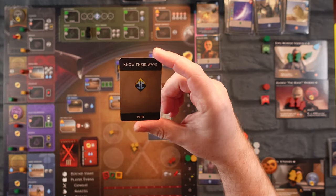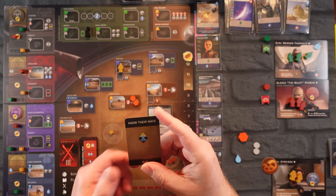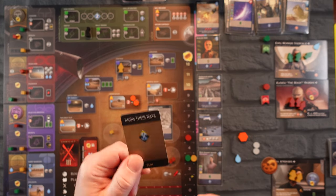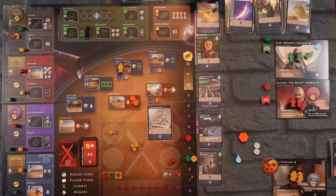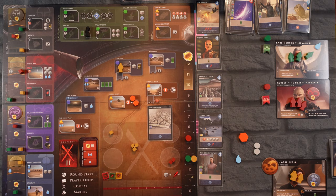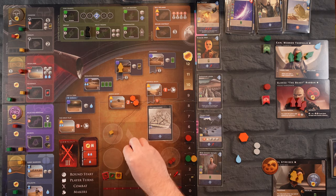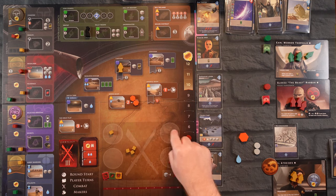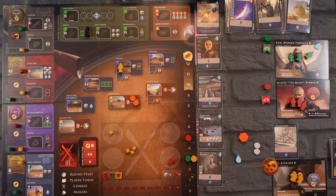It is a plot card: Know Their Ways. You can play it and it allows you to move up the Fremen track. It's not going to help us with combat, so let's go ahead and play it. There — we've solidified that, I don't even have to worry about that anymore. We have three troops committed to the battle and that's not a bad start since they only have two and the Earl has none.